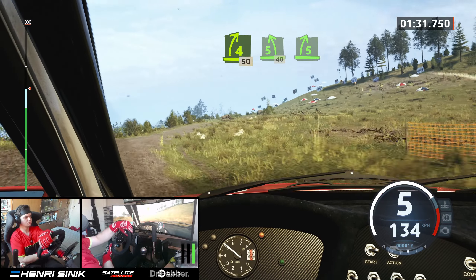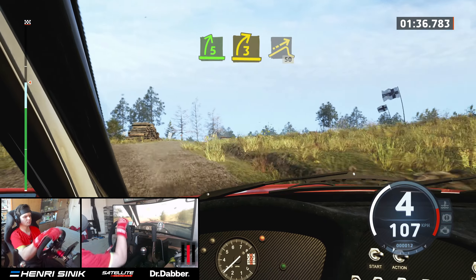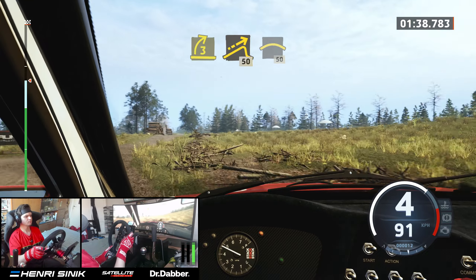5 right, over crest. Tightens, 3. Pass junction and left over jump, 50. Right, right into 50.